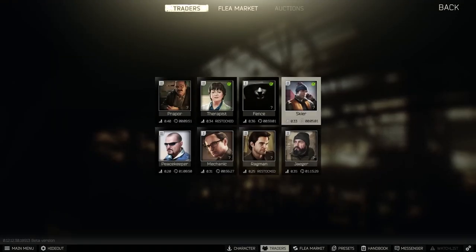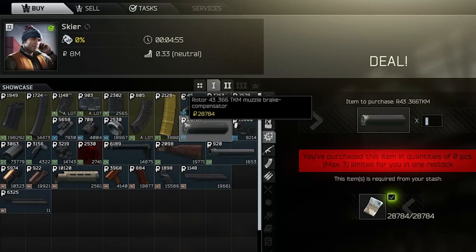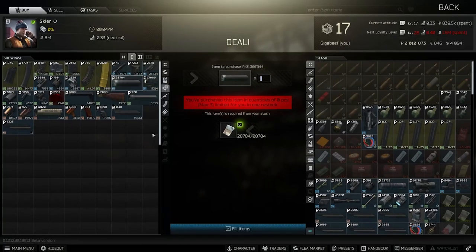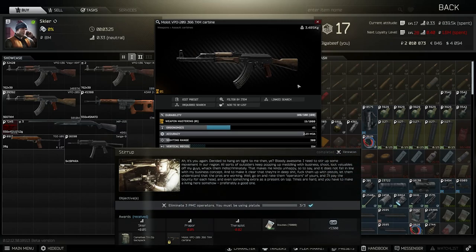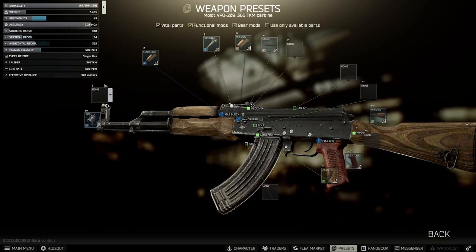So where do we get the suppressor? If we go over to Skier at level 1 and into weapons parts, we can see the suppressor from him at 28,784 rubles, which is quite expensive early on, but can be worth it if you want to do more serious longer range PMC and scav engagements and don't just want to go in with a TT. To buy the 209, you can get it from Jaeger, but you can also buy it from Skier once you've completed Stirrup — where you have to kill players with a pistol, which is easiest done on Factory — but that's not necessarily a quest you can do super early on because it can be quite hard.